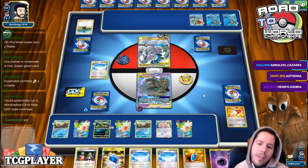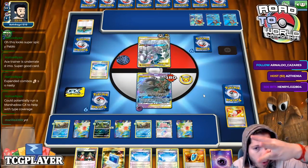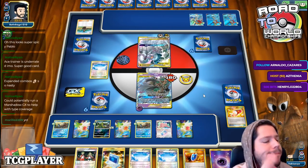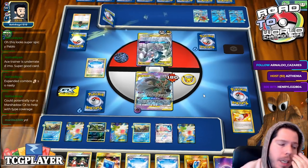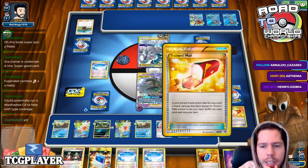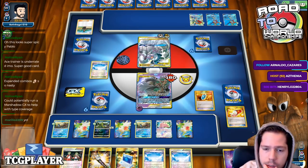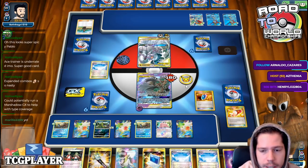Thank you so much for being here. I could have drawn the Milotic, an Ultra Ball, found any Pokémon. Now we're in a lot of trouble, actually. We cannot lose to someone who's playing Hitmonchan. Why am I incapable of finding a Pokémon or an Ultra Ball or anything?